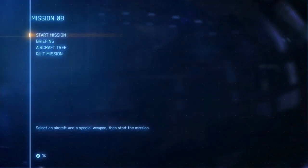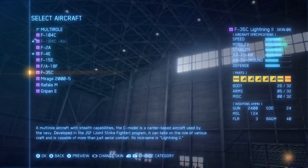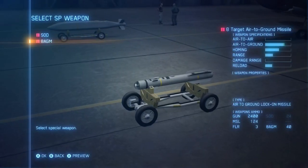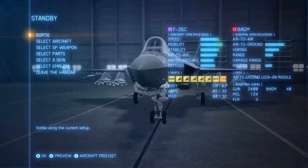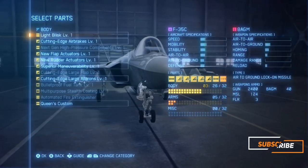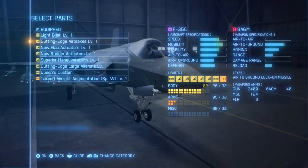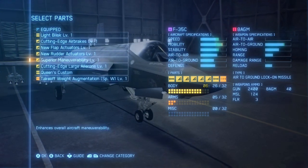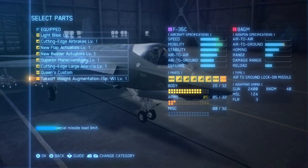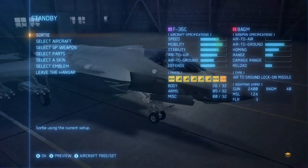During mission 8 you can use any aircraft you want for this because you're going to be targeting the large oil tanks. Personally, out of preference, I always use the F-35C with the 8 target air-to-ground missiles. When it comes to parts you can use whatever you want — personally I like to use the ones which give you faster reload times for your missiles and special missiles, or the ones which give you a larger blast radius for special bombs. But I know I can do this using just the standard equipment so I don't really bother with them much.